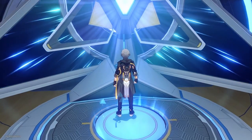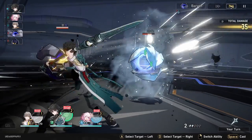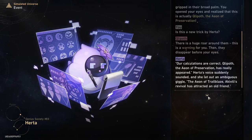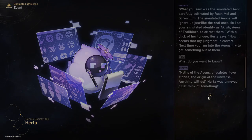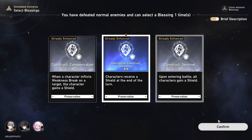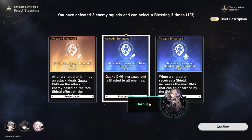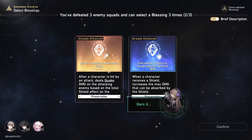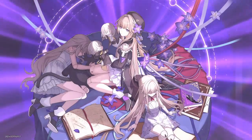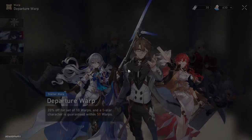Now go inside the simulated universe. This is the very easy part. Auto battle and fast forwarding is unlocked here, so now you just have to do nothing. After the battles, just click on this arrow — it's going to overlap with the dialogue choices, so you can skip through things very easily. Afterwards, you get to select a blessing, which are like buffs you can use in the universe — just pick whatever you need and skip everything. You get Herta at the end, and then afterwards you get a bunch of rewards, and now you can finally pull.